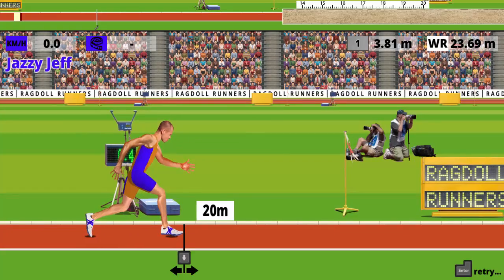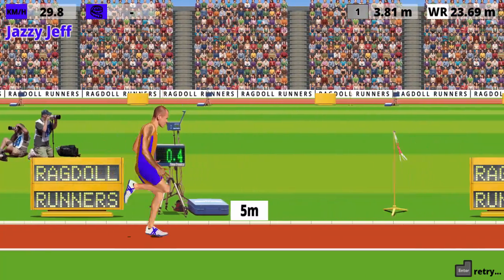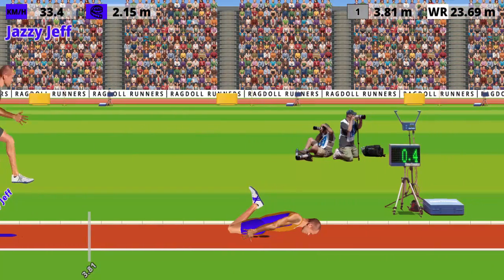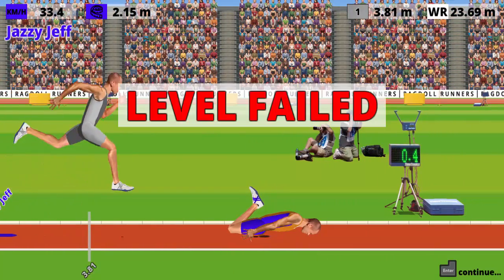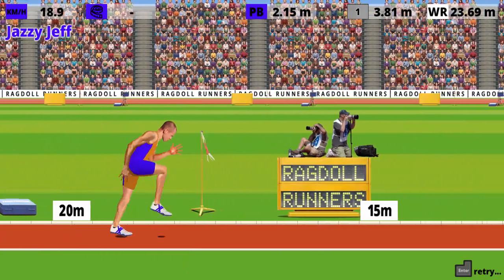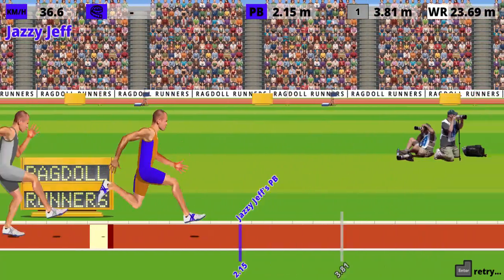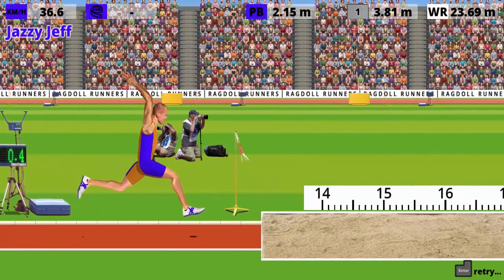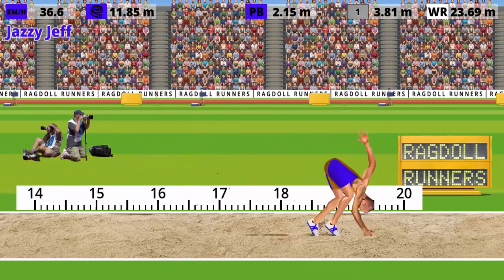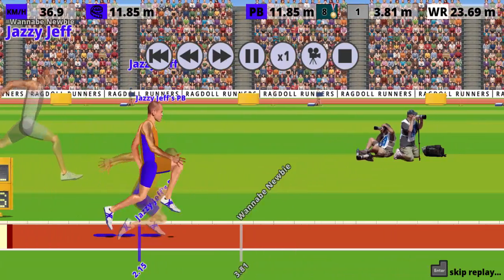Let's try the triple jump - hopefully we can do the same kind of action here. We do get 3... oh no! I just face planted over the line there - that was pretty bad. We got 2.15 metres, we didn't beat the lowest of the low. So let's try this again. 1, 2, 3... oh no! I should have done a jump there, I thought I had one more step. But we still managed to do 11.8, so we have 25 metres, which is not bad.